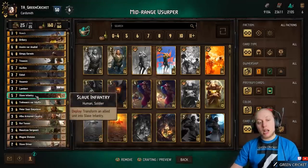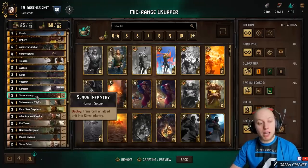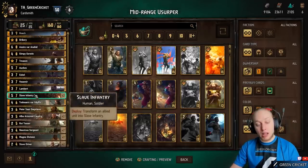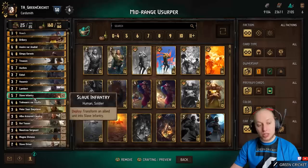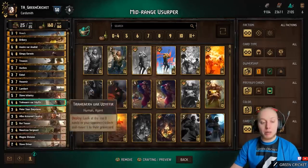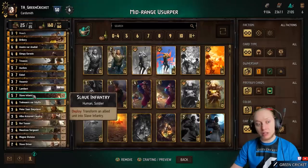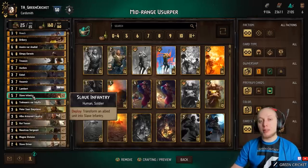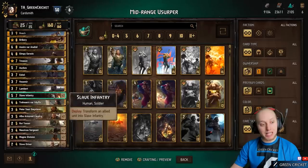Slave Infantry transforms an elite unit into a Slave Infantry, meaning it can transform a 1-point unit into a 5-point unit, making this worth 9 points. The typical value from Slave Infantry is 7 to 9. You can always play Slave Driver and then use Slave Infantry on that for a solid 8 points of value. Often enemies damage units to 1, and you can turn that into a Slave Infantry for enormous value.